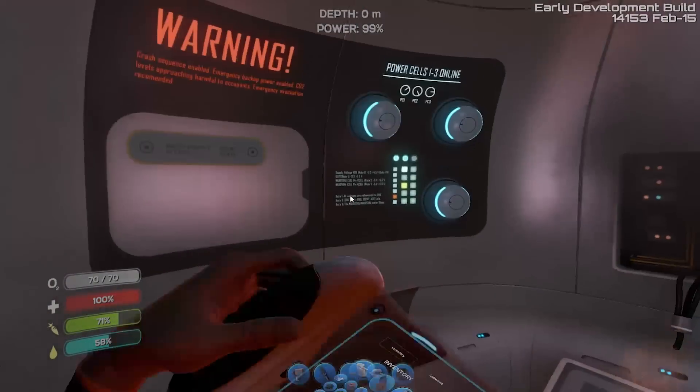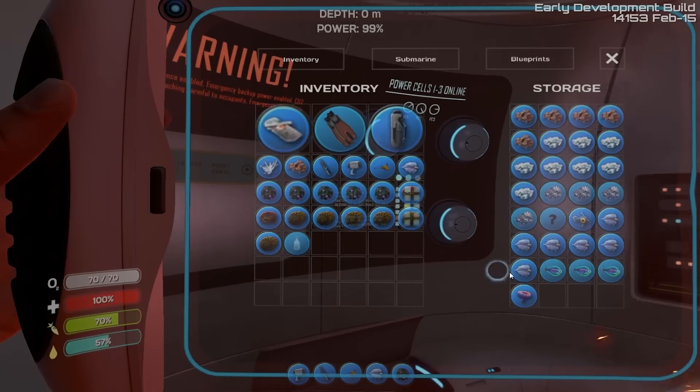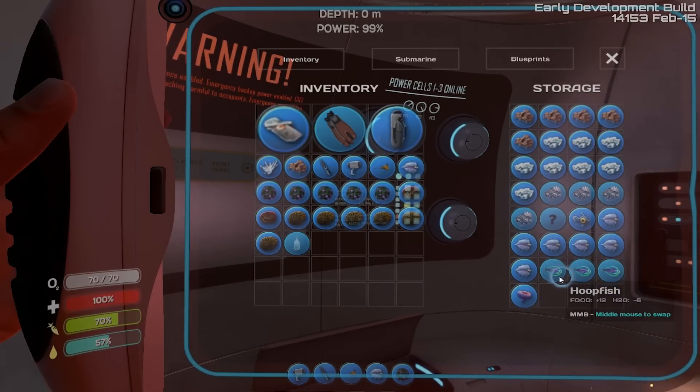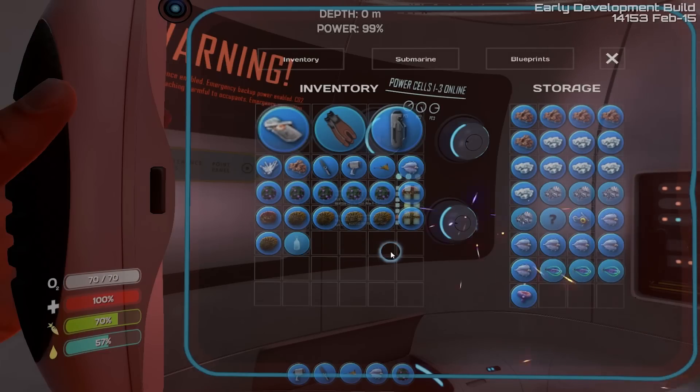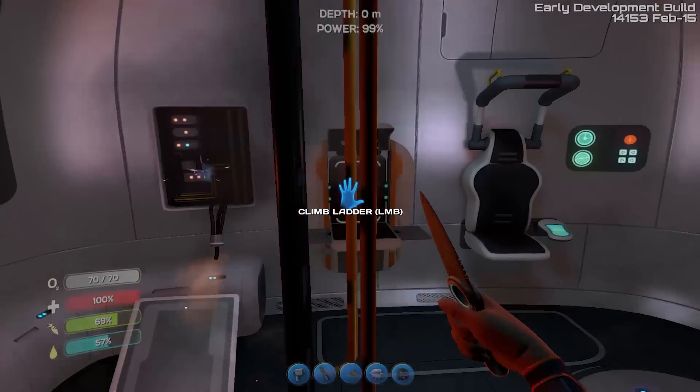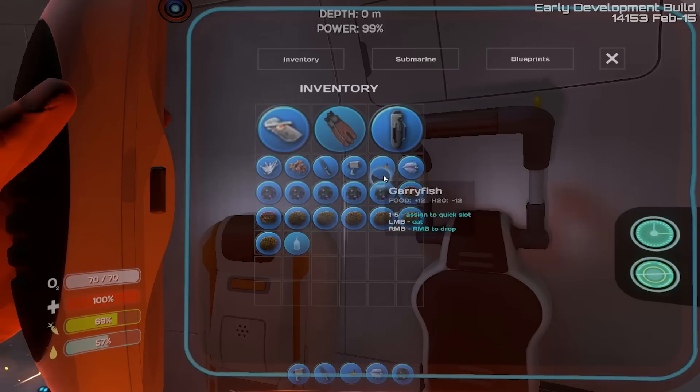Do we not have acid mushroom? So we need to scrap this, we're getting a little full over here. The seamoth fragment! Apparently somebody told me in the comments that it's actually past the little sea glider thing — like it's almost a full-blown submarine. So it's no wonder we can't do anything with that right now.